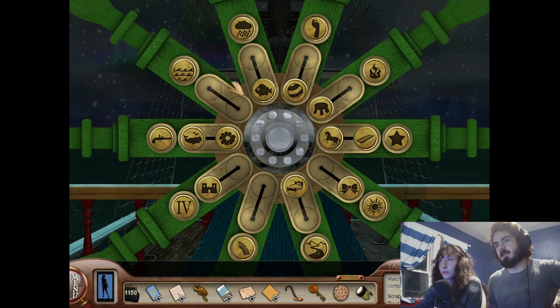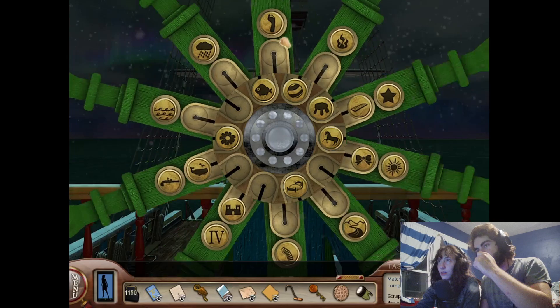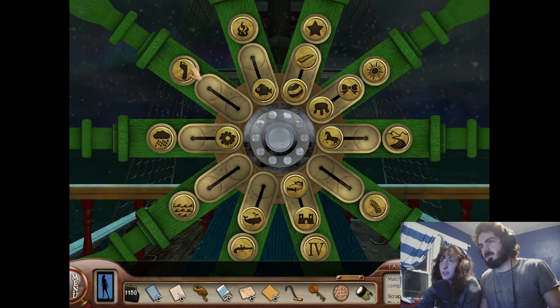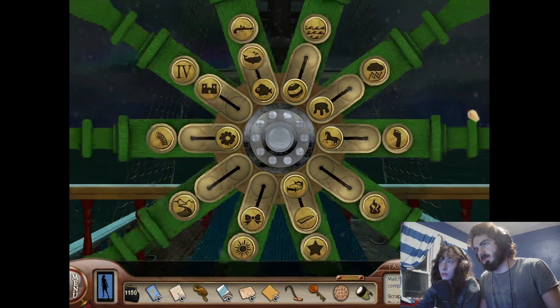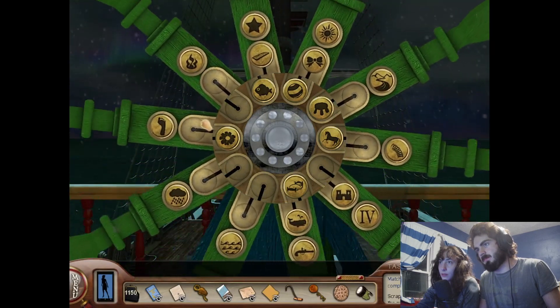So the way it works, if we trust everything else, is that the symbol on the outside wheel — that's the first word. Gun-wale. Forecastle. Which means this one could be 'soul.' Oh, that actually makes sense. Soul stool, soul fish, soul flower, soul wall, soul horse, soul bed.